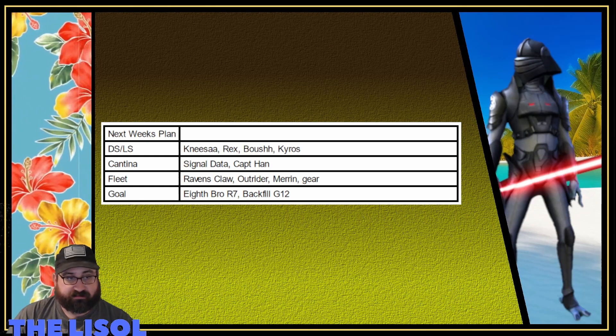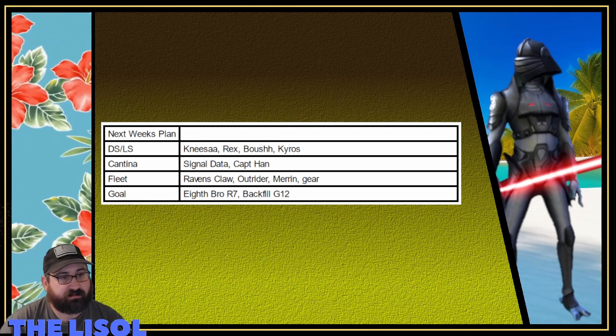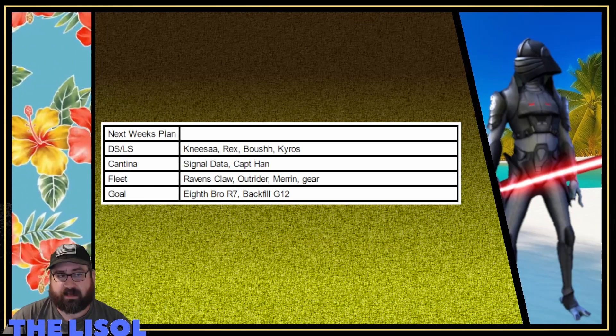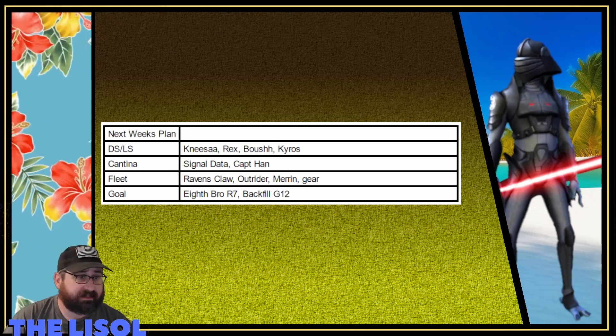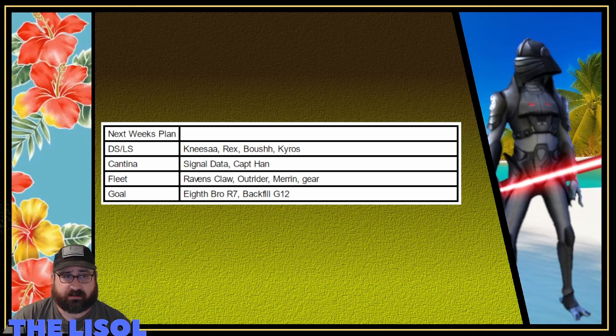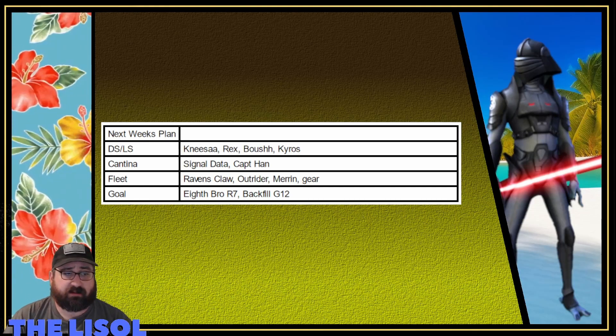Beyond that, I want to backfill a G12 and then if there's an opportunity to take a G12 to G13 without using too much of the gear I'd need for Grand Inquisitor, I'll do that — probably Boba Fett, as he's likely an Executor requirement. Anyway, that's it for today — I really appreciate it and I'll see you guys in week 41.